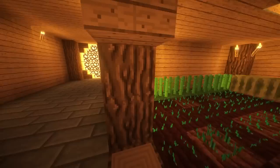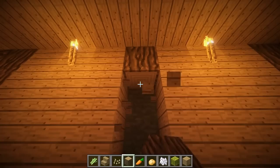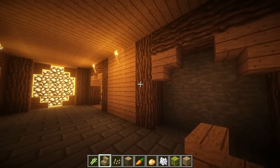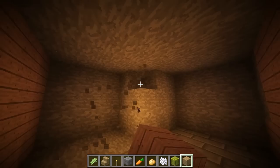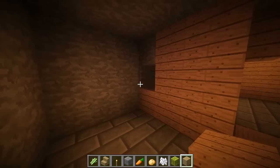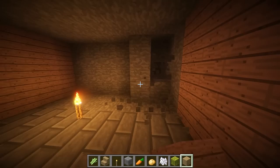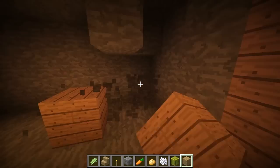Now we're going to do the enchanting room using the same style. The entrance is going to be over here with a three-space gap. I'm going to dig out the room — I won't leave you guys in the dark on dimensions. This is where the anvils are going to go, and the enchantment table will take center stage right there. This is how I sort of design rooms — you guys get to see some behind-the-scenes action.